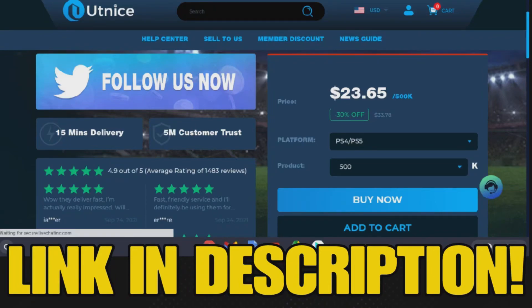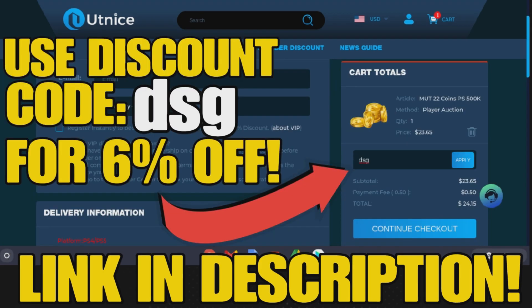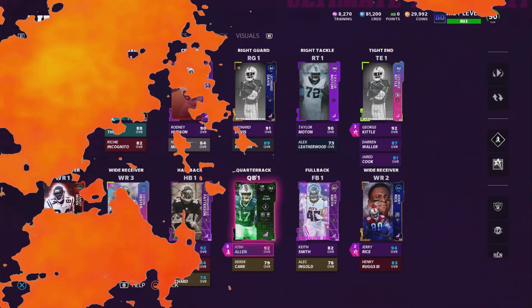If you guys are looking for the cheapest coins on the market, be sure to check out UT Nice. All you have to do is go to utnice.com or click the link in the top of the description. Once you get to their website, just select what platform you play on and then select how many coins you'd like to purchase. After that, be sure to use discount code DSG at checkout for 6% off your order.